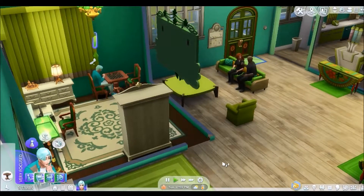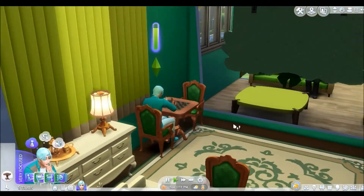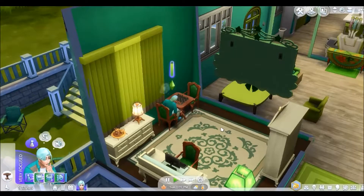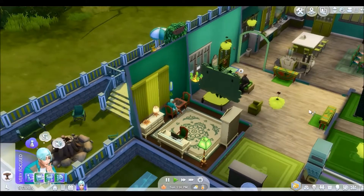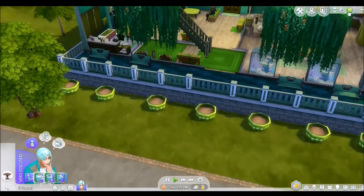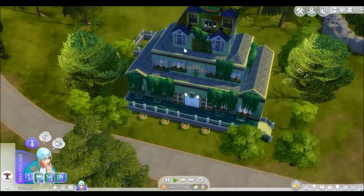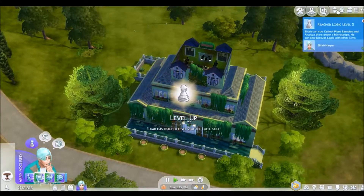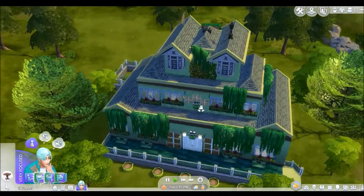Welcome to my very first Not So Berry Challenge! Generation one is Mint, and my thought of mint is green — generally green. So I made this big old green house. I've got my Sim doing chess so he can get his logic skill up. This big old green house is my minty green wonderland.